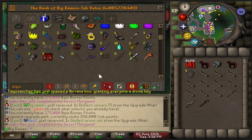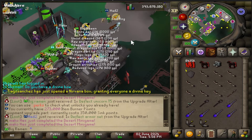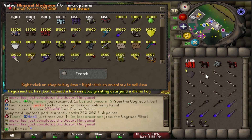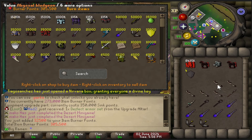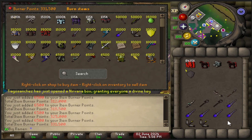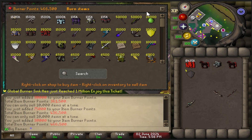I think these Sang staffs burn for a lot, and then these Kodais might burn for a lot. Let's grab those. I think we can afford it — 350k is all we need. Surely. And then the Sangs, Kodai — one. Okay, we have enough.